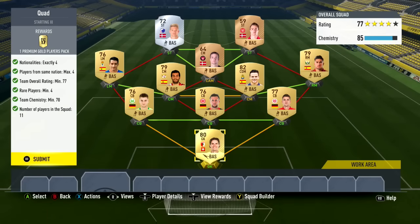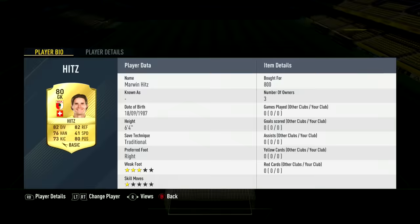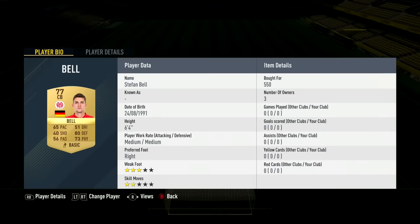Hey guys, it's Wai here and welcome back to SBCs to Pele on FIFA 17 Ultimate Team. Today with episode 3 we've got a pretty big episode - we've got the biggest pack so far in the whole series, and that's going to be a free 50k pack. You guys can see in the background we're actually doing a very very cheap squad builder challenge.